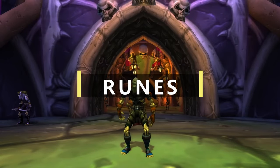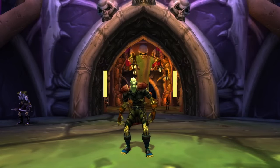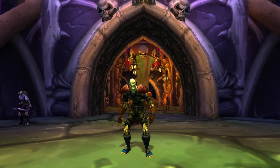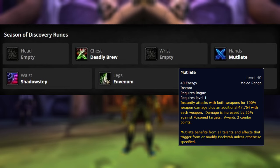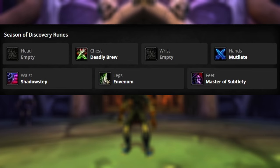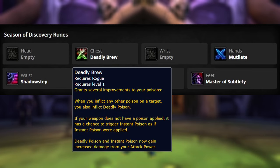The Runes that we used last phase for our build are going to be the same ones that we use this phase. For our Hands, we're going to use Mutilate. Mutilate is still really strong, and it's our go-to rune for our Hands and our main ability. For our Chest, we're going with Deadly Brew. This is probably the most important rune you're going to equip, and has led to a lot of confusion on how it works. There are 4 things with this rune. First, when you inflict any other poison on the target, you also inflict Deadly Poison.